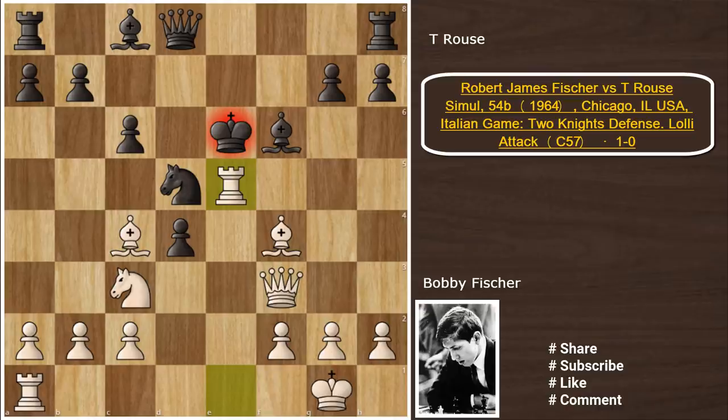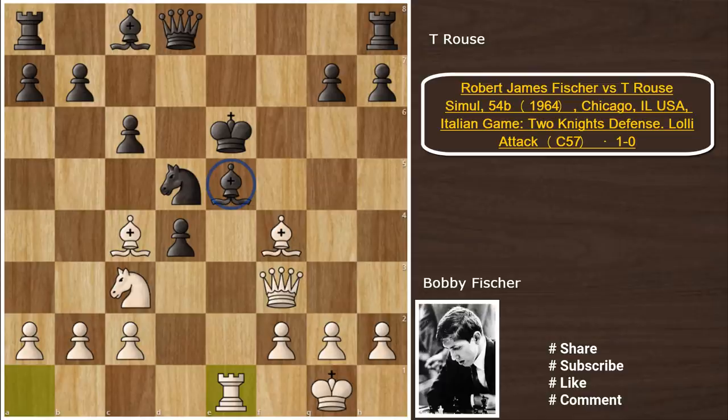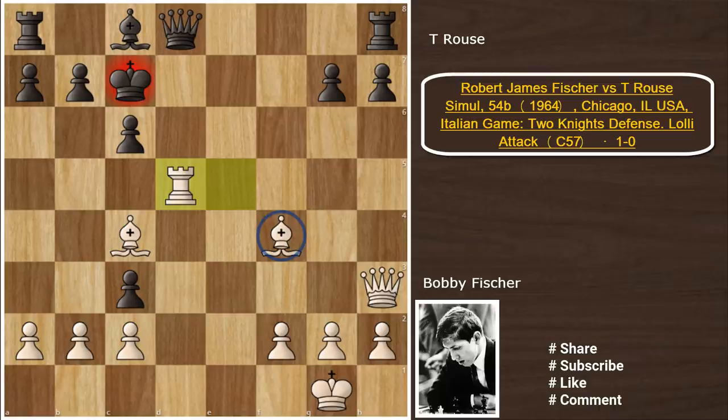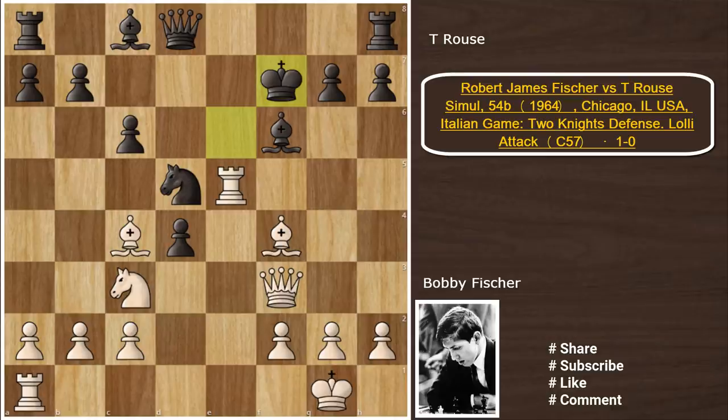So after Fischer's Nc3, this knight cannot be taken, and black played c6 defending the knight on d5. There comes Rxe5, and Kf7 was played in the game. In case you capture the rook with the bishop, then Re1 and this bishop can't be defended — say you play Qf6 to give up the queen, but then Nxd5, cxd5, and Qxd5 is just crushing. White can just take the bishop, so white is winning.